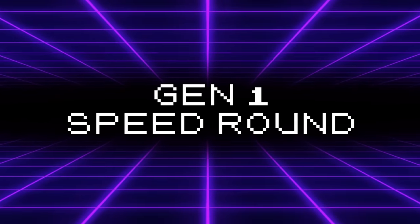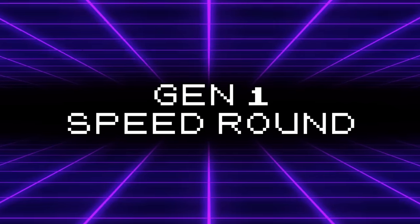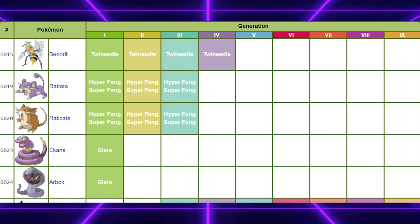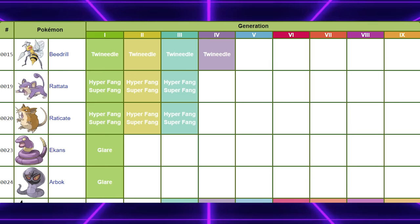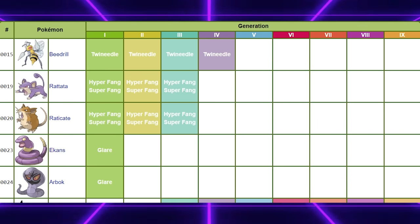I suppose we should start with Gen 1 — not because I'm going to be going in chronological order or anything, but because Gen 1 signature moves are a different breed of bad. These moves just kind of suck, and for some reason most of the signature moves from this generation, despite how strong the user may be, are all pretty particularly weak. But Pokémon eventually got its act together with signature moves, so for now we'll just talk about these.